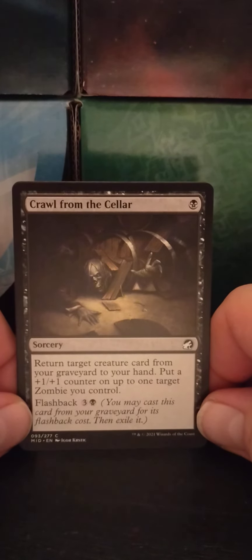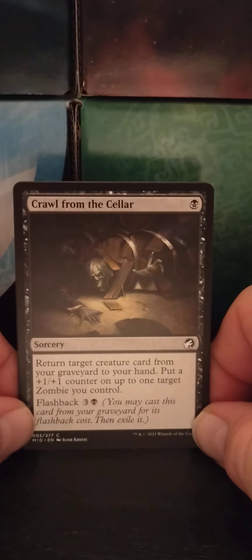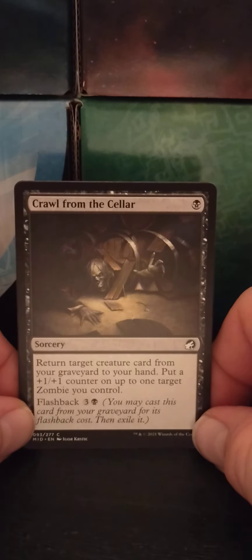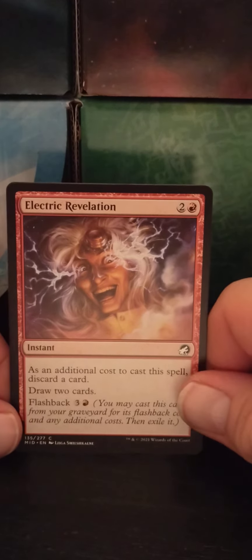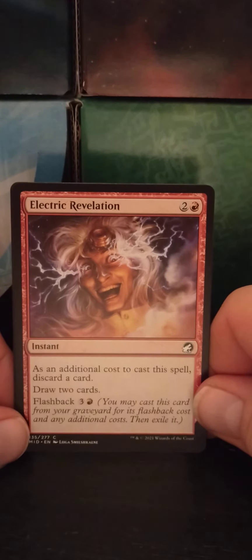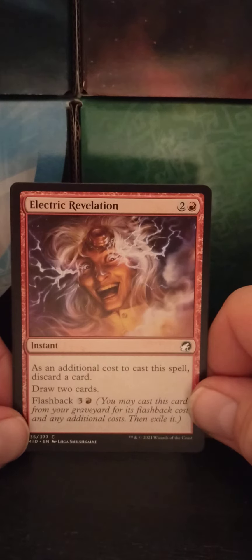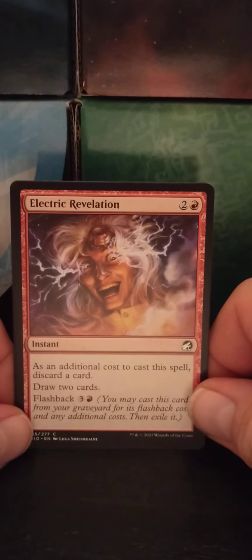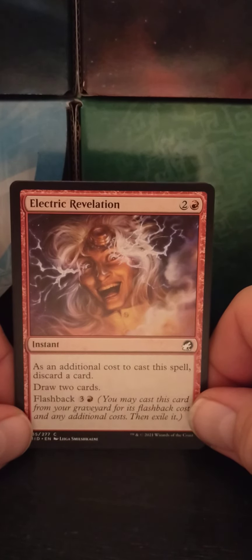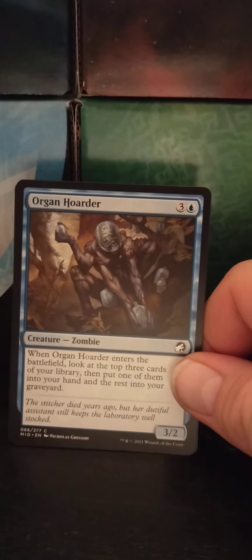Crawl from the Cellar — a single black sorcery. Return target creature card from your graveyard to your hand; put a +1/+1 counter on up to one target zombie you control. Flashback — three black. Electric Revelation — a two red instant. As an additional cost to cast this spell, discard a card, and draw two cards. So it's the reverse of Catalog. Flashback — three red. You may cast this card from your graveyard for its flashback cost and any additional cost, then exile it. It's red's Catalog, but plus one.